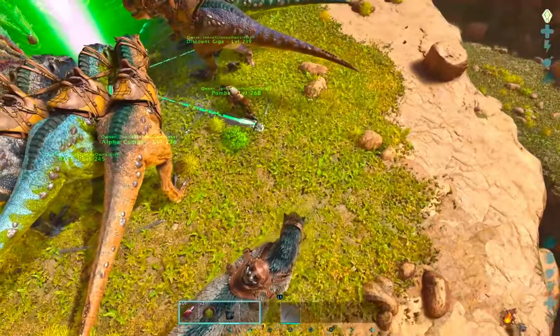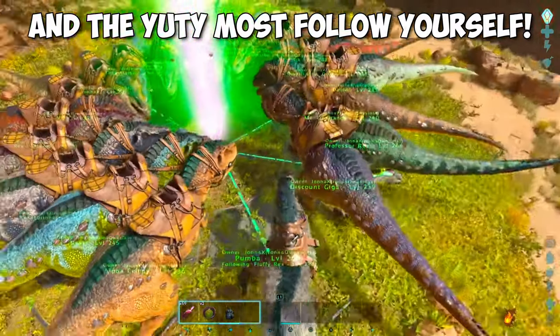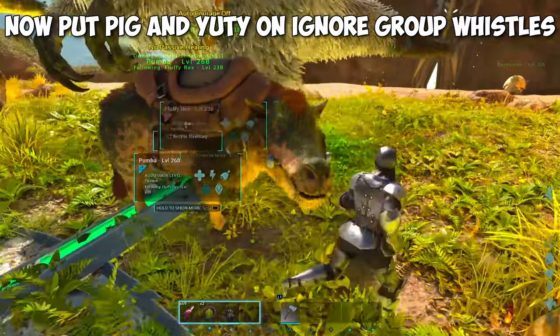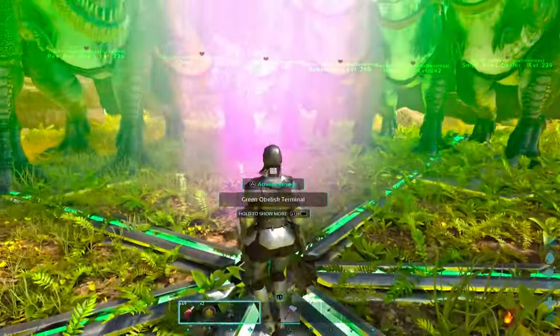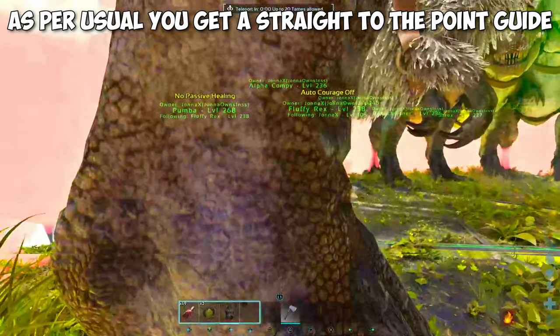For this strategy to work properly the Diadon must follow the UT, and the UT must follow the player. We are using official server settings, and this is what you need to start the boss fight. As per usual you get a straight to the point guide.